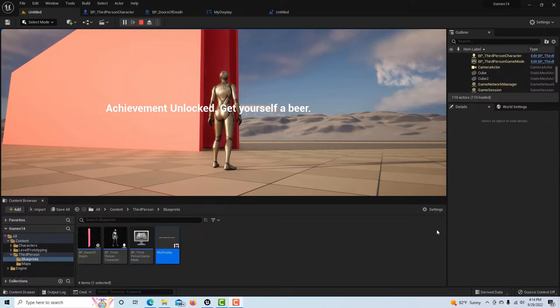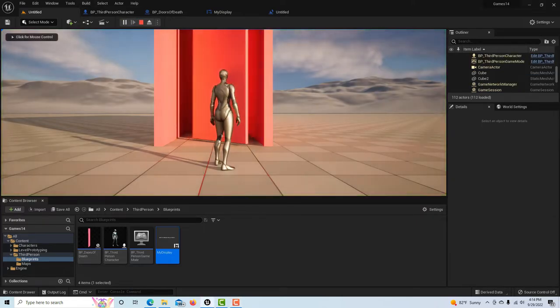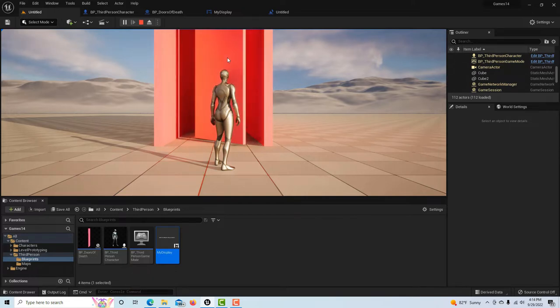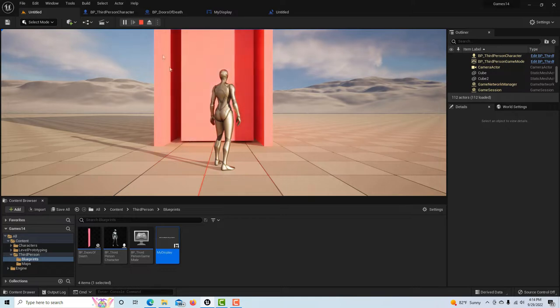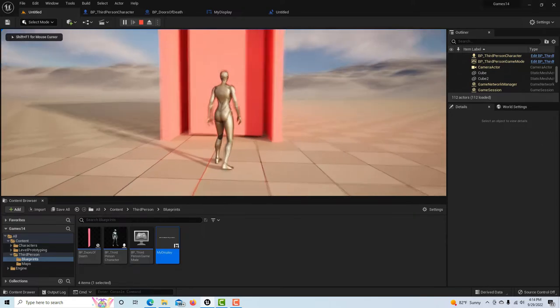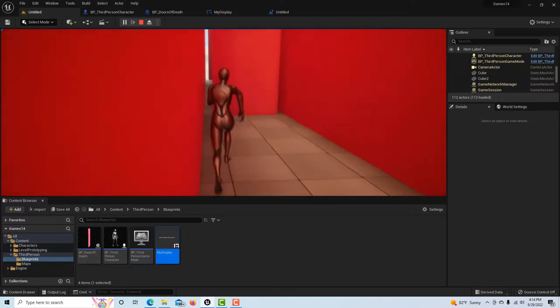This is a pre-introduction. I'm going to show you how to create this fun game. One thing I forgot to mention is that if you set the speed to a negative value — these are set to 25 right now — if you set it to negative 25 the door will spin the other way. The faster you set these doors to spin, the harder the game is.